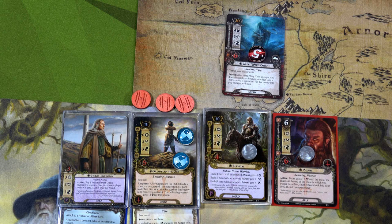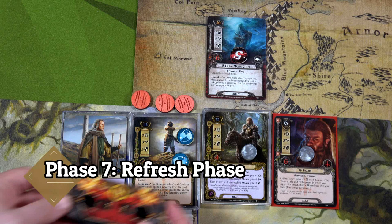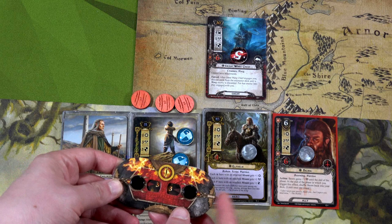Gildor could attack, but he only has two attack and can't get through the Varg Chief's shield, so we'll deal with the Varg Chief next round. With that, we'll go ahead and end the round. The Hobbit deck's threat moves up to 23, and the Rohan deck moves up to 33. Let's refresh.